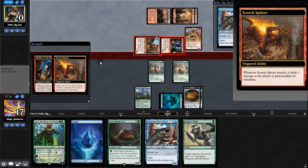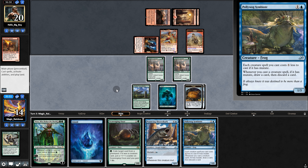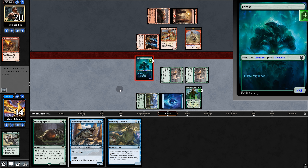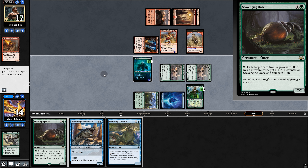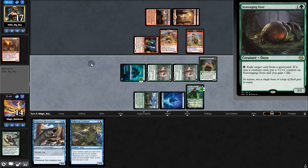Opponent plays Annex and swings. We block and pump to kill, they get a token. We untap and swing — opponent does not block. Do we play Ooze here? They'd be vulnerable to removal, and if we lose the Ooze, there goes Nissa. But if we lose the Forest, there go our lands. We decide to play the Ooze and see what happens.